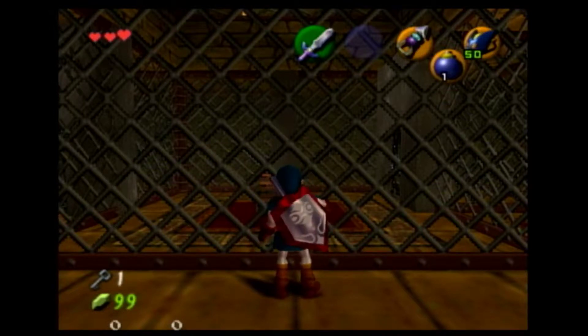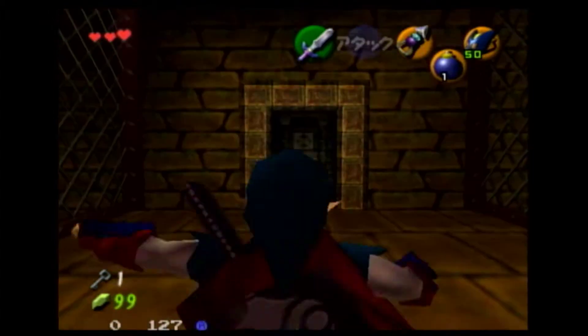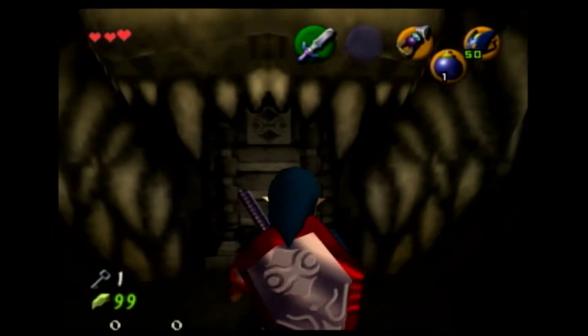Hey guys, this is Breaking Dungeons Part 10. This is the first mini dungeon — Gerudo Training Grounds. This is how to skip right from this room, which is the second room that you can enter the dungeon, which is straight across from the main room, to the ice arrow chest.